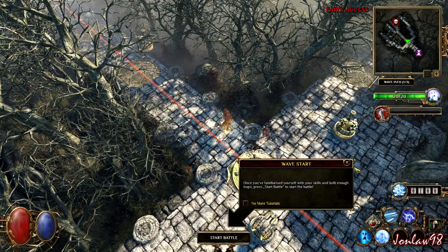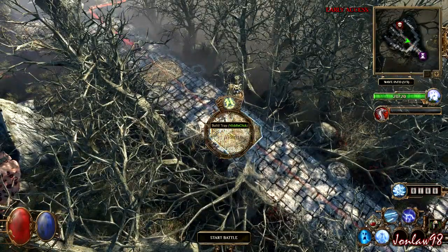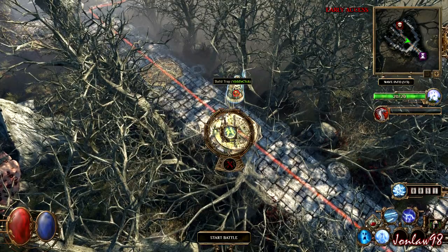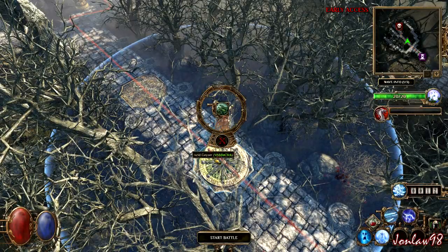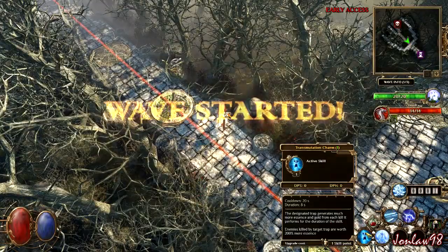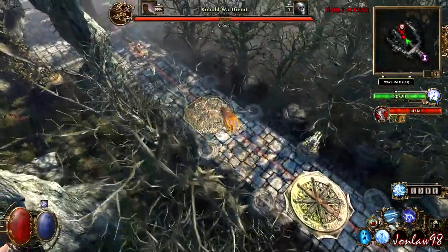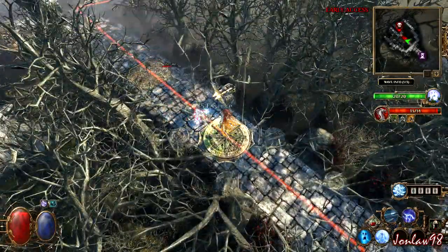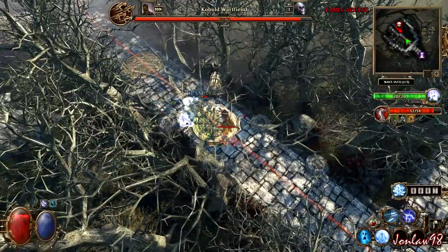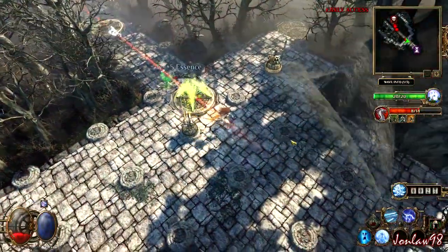We have 100 gold and this is our hero — pretty standard. The middle mouse button for trap placement is a bit awkward but that's okay. We can place traps for 50 each, so we're out of money now. Starting the battle — hotkeys one and two also do skill damage. Your goal is also to not die, and every time you kill something you get a little bit of essence.